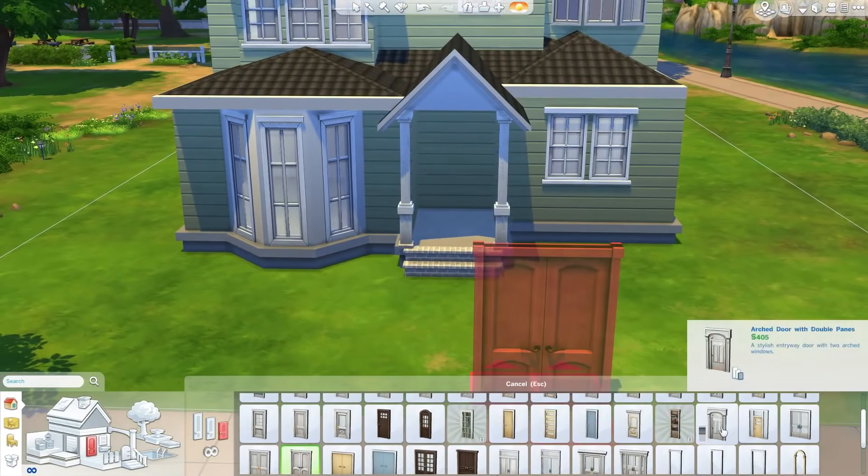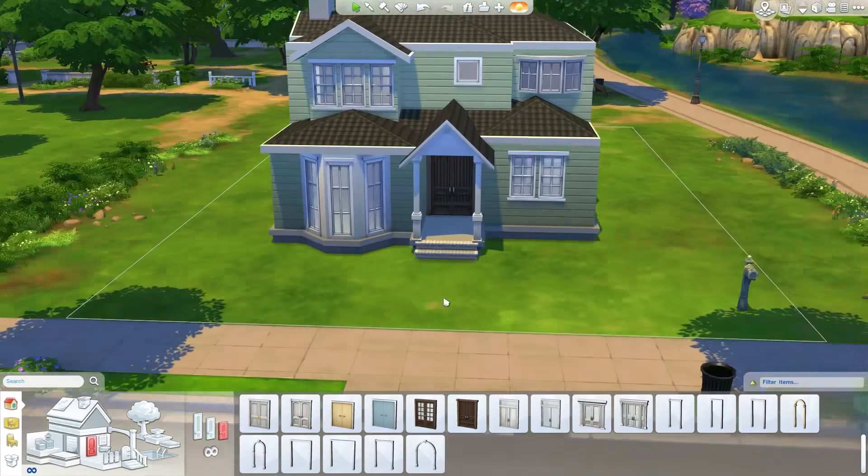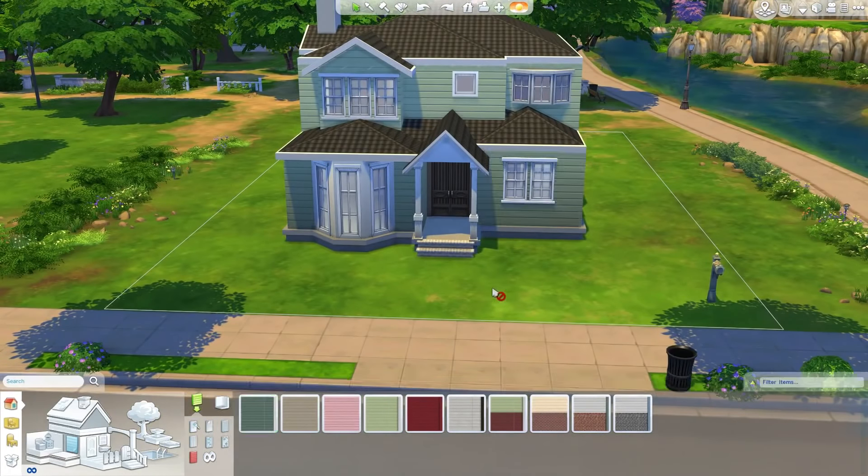If you look up pictures of the real house — I might put a link in the description — the real house is like a brownish green. It's in between: not bright green and not really brown like the roof. It's kind of a muddy brown type color.